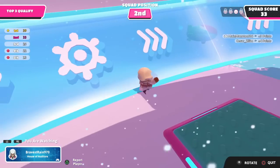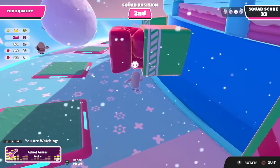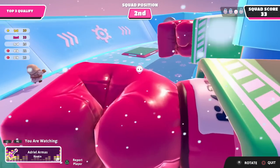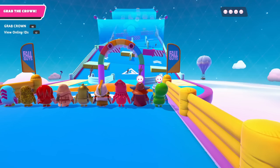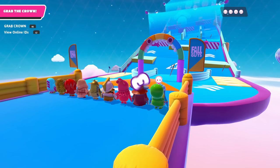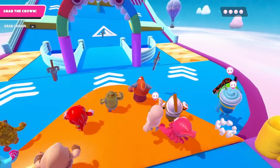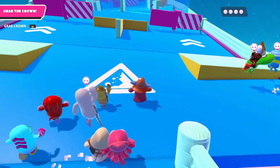There we go — boom, we're just gonna stick second in points right now. We might jump up to first after our teammate gets through, but we'll have to wait and see. We're top three, which is all we're looking for. Looks like we have Fall Mountain here — what happened to our other teammates? Oh, they're like on top of each other. There are a lot of people here, which is weird for top three — usually they do this with top two.